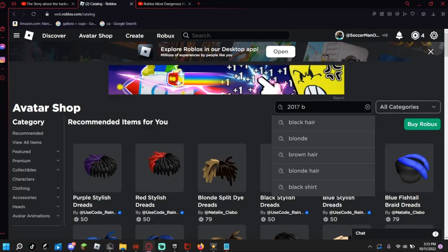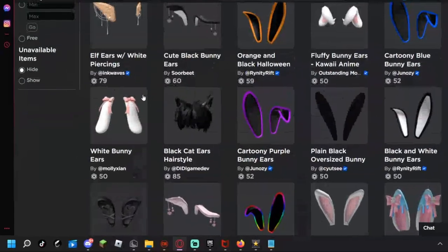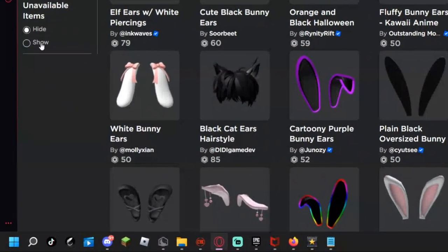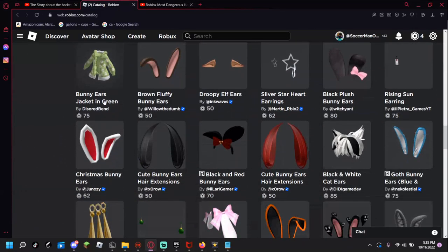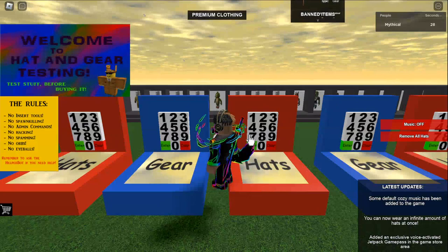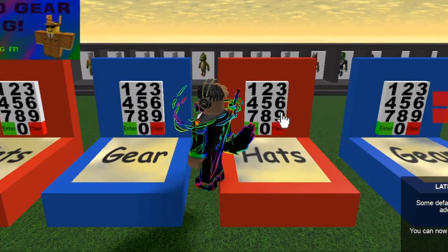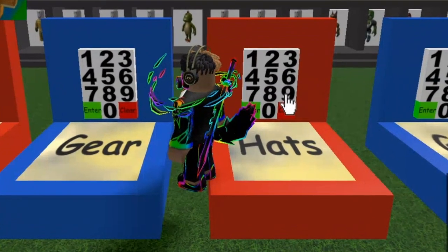Let's not hack. We're searching up the 2017 Bunny Ears. It's not here, so let's click on available items and press show. It's not there either, so we have to find the ID for this Roblox item. Apparently this is the 2017 Bunny Ears ID. We're going to copy and paste this ID. Back in-game, the ID is 709-229-469. Let's enter it.